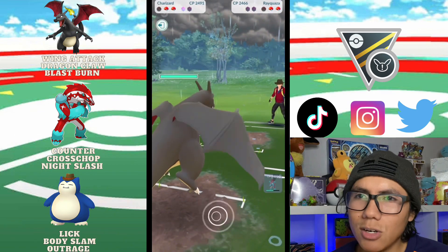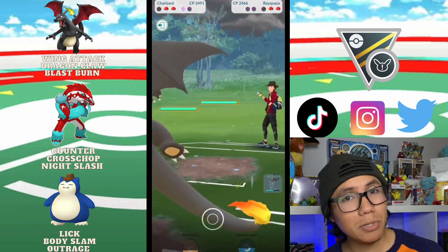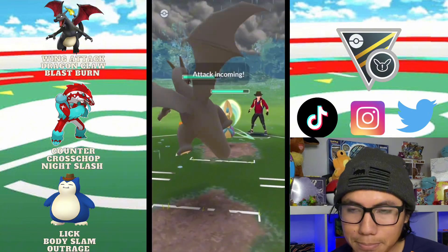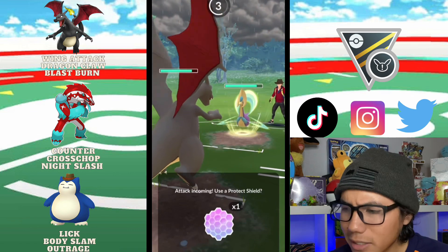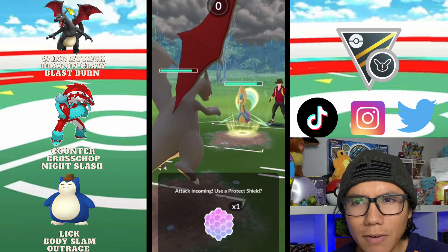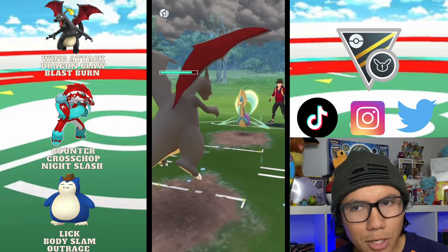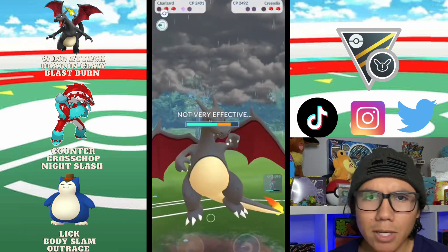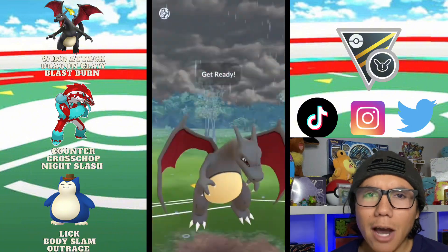Charizard with a shield advantage is pretty good, especially when your opponent is shields down. They bring in a shiny Crystal and I'm not sure if I should shield — I don't shield it. It ends up being a Moon Blast, and even if it was a Future Sight we still have it. They have to be weak to Charizard in the back.